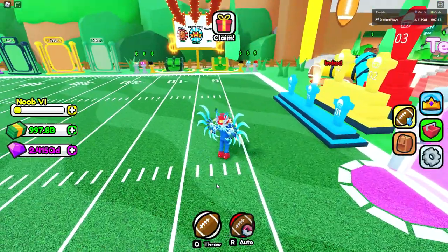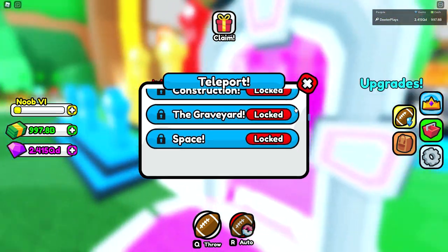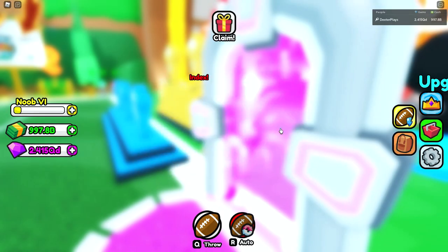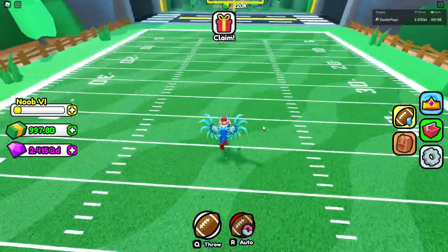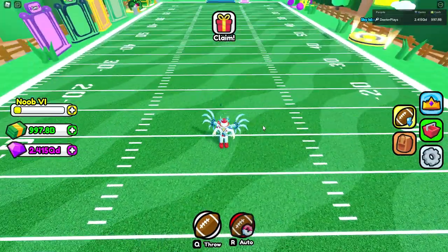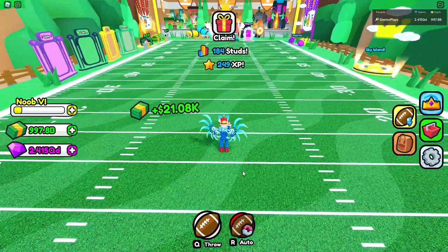There are different balls that you can get that are worth more. There's also the ability to upgrade. You start out level one of course, and then after you do a rebirth you go back to level one, but you can upgrade your strength, accuracy, and speed. Speed makes you run faster, strength makes you throw further, and accuracy makes your throws a little bit more accurate. When you're first starting out the furthest you can go is just about the 10-yard line and you won't be able to throw very far.